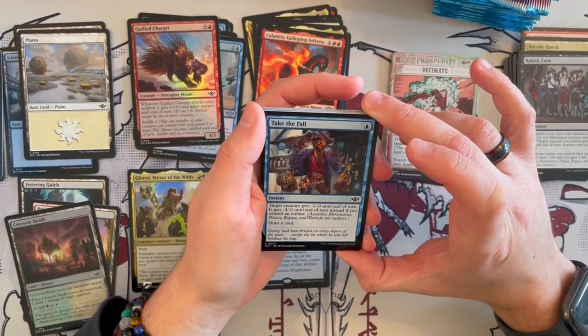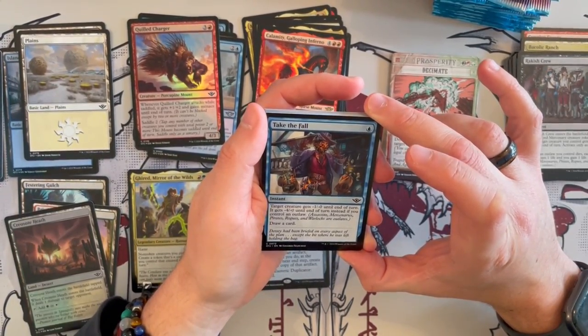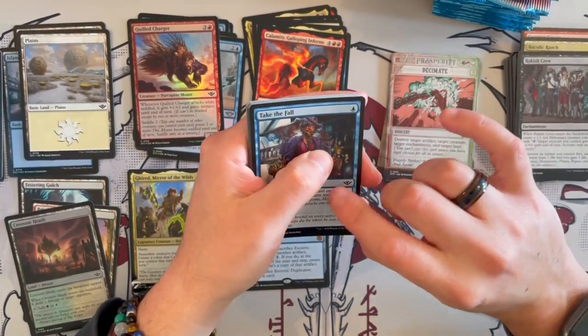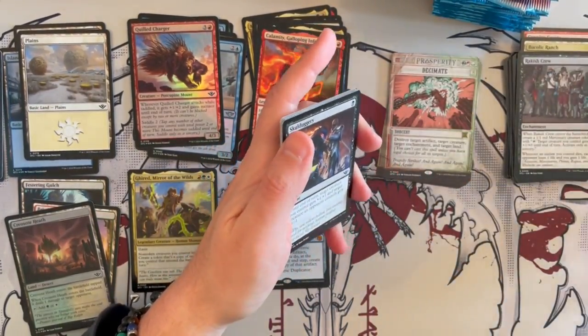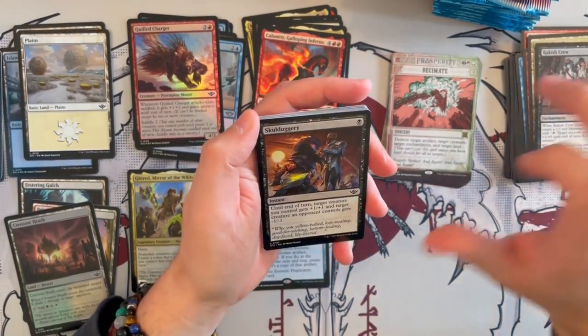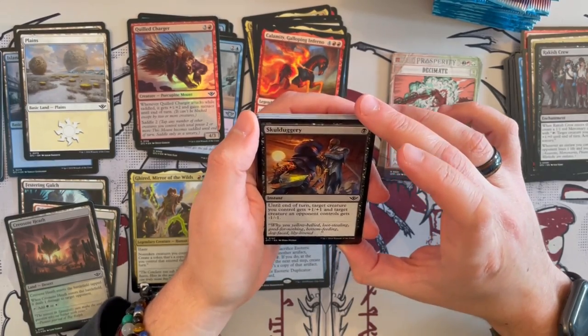Take the Fall is a blue instant that costs 1. Target creature gets minus 1, minus 0 until end of turn, and gets minus 4, minus 0 until end of turn if you control an owl. Can be good for keeping one of your creatures alive, though it's annoying because it doesn't minus the toughness.